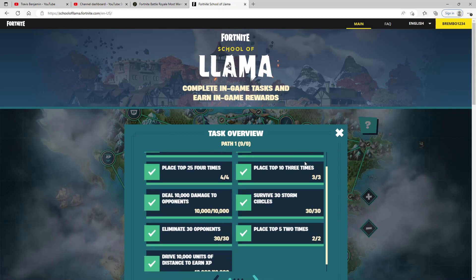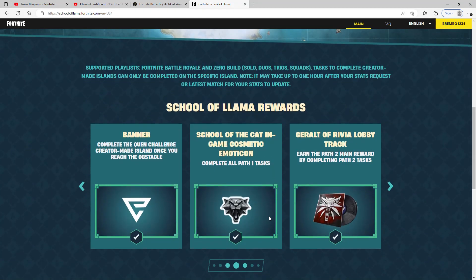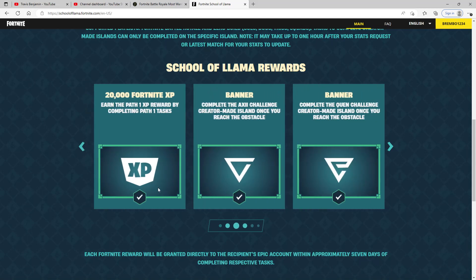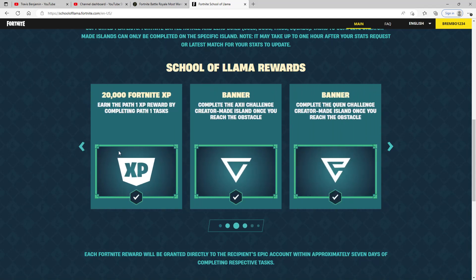Let's look at the rewards to see if you even think it's worth getting involved. The Witcher's Silver Sword in-game cosmetic pickaxe is a special sword that not too many people are going to probably end up getting because they're just not going to sign up. So you'll be a little bit unique with that — it's better than the original in my opinion. There's also a lot of XP.